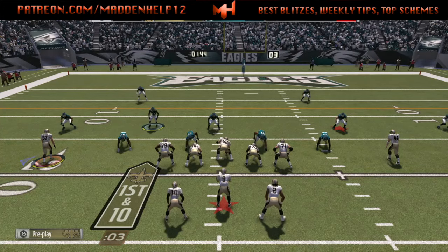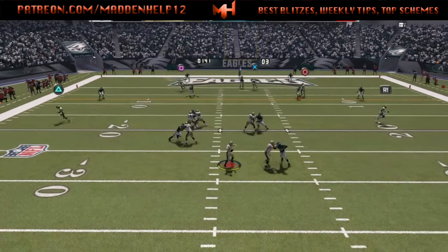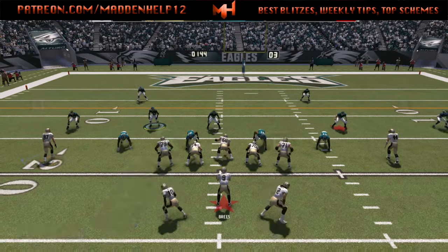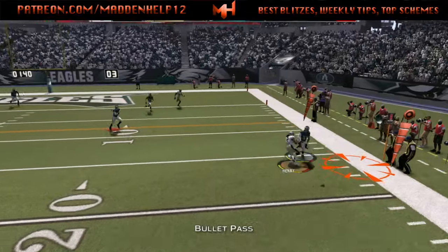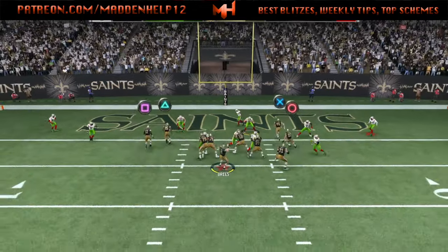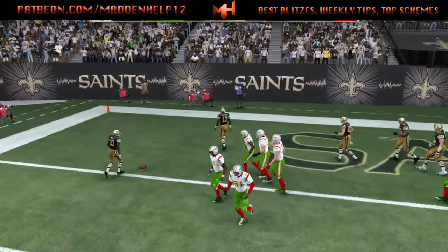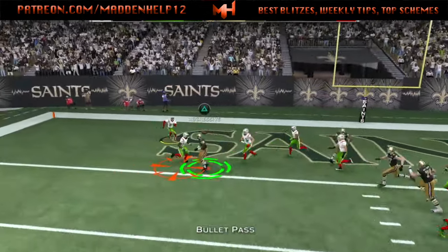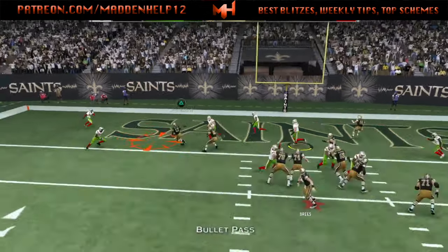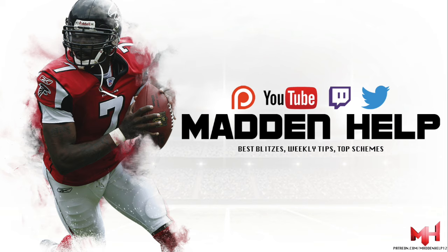Here it's thrown to the flats to Derrick Henry — boom, dropped again. He could have picked six that. Time and time again it's just drops — it's uncalled for. I've dropped more passes, either catching in traffic with the ball physics or wide open passes like this in Madden 17 than I've dropped in any Madden I've ever played, and I've been playing since Madden 2000. That's saying a lot. They need to fix that issue.